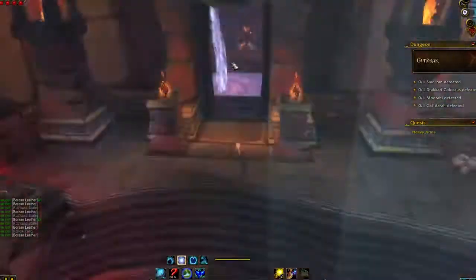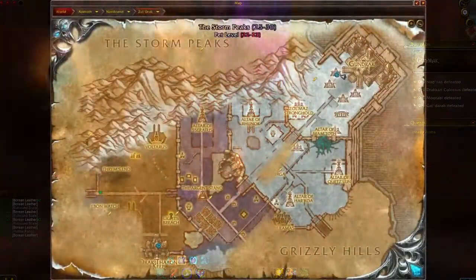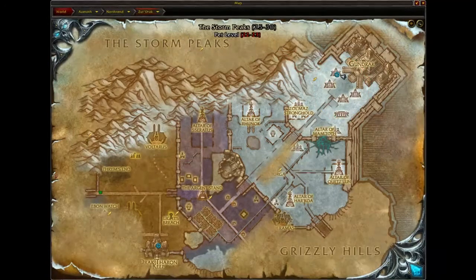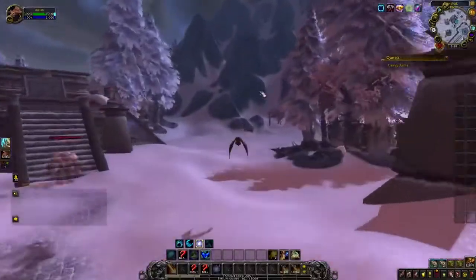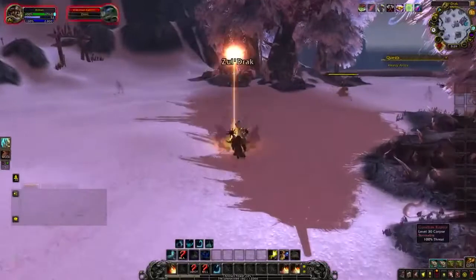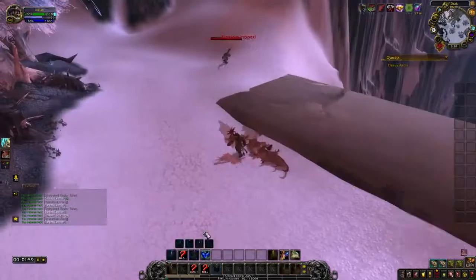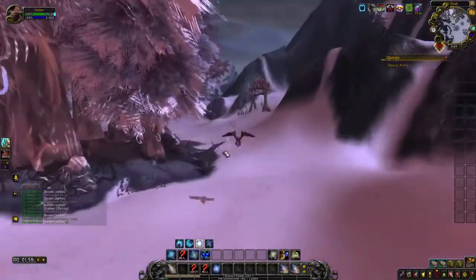After you do 10 rounds, just fly around those 4 altars and skin the Gundrak Raptors and Bats for the rest of the time. In an hour you should be able to get about 1,500 Borean Leathers that you will be able to turn into 250 Heavy Borean Leathers, which will give you on average about 25k gold.